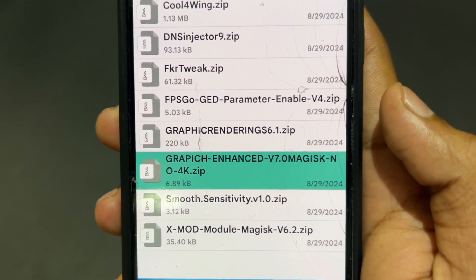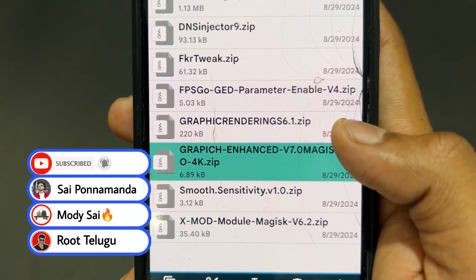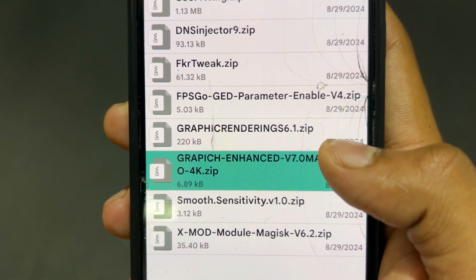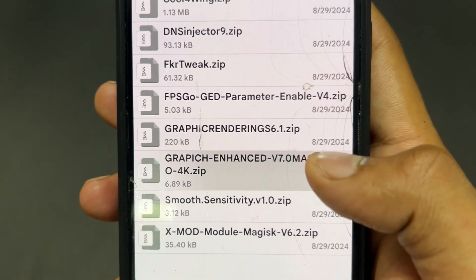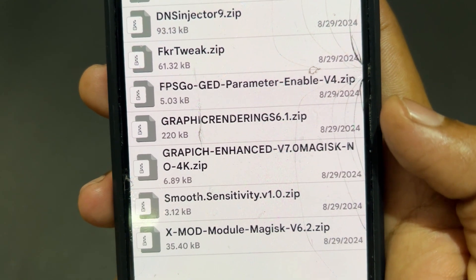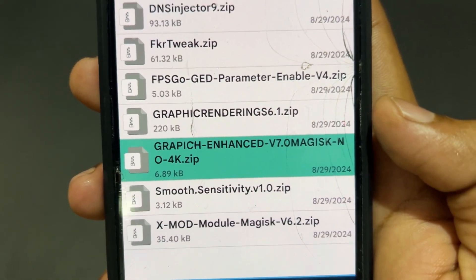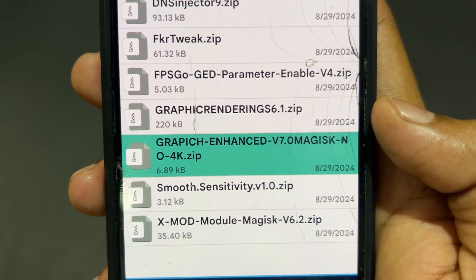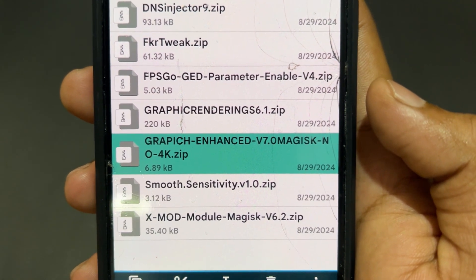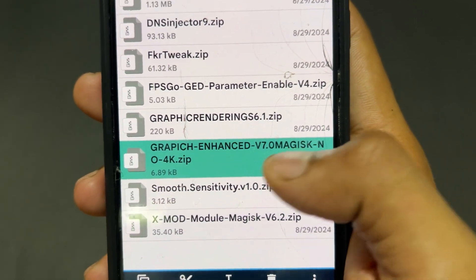The next module is Graphics Enhanced, which we can also call Ultra Graphics Enhance. This module improves your graphics tweaks, provides FPS stabilization, and also enables auto HDR mode to make your display look HD. Essentially, this module gives the peak output of your display — your display will perform at its maximum enhanced level when you flash this Graphics Enhanced module.